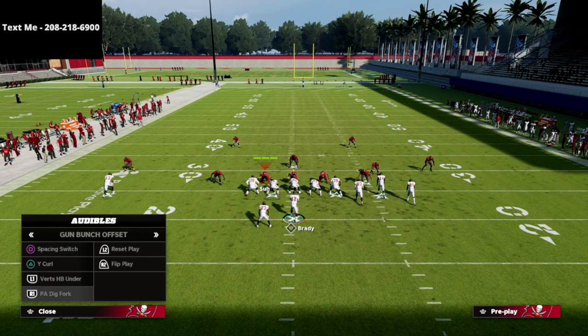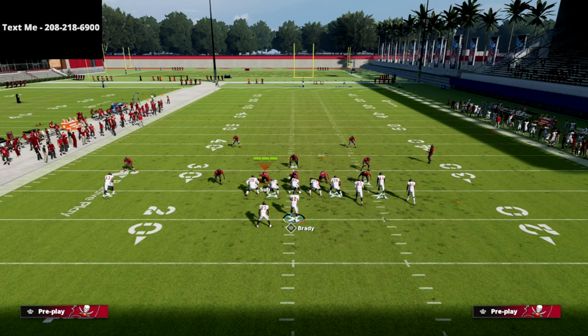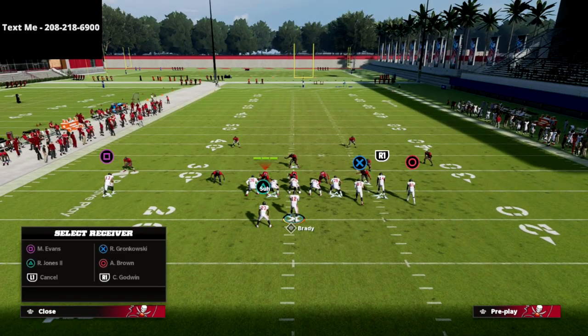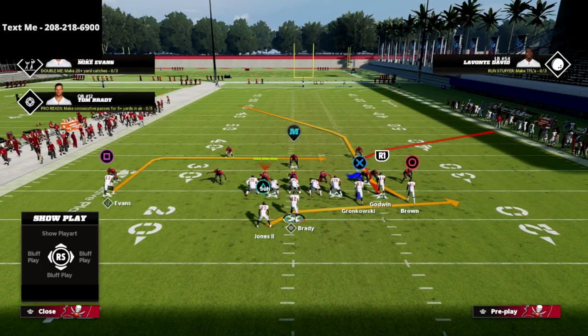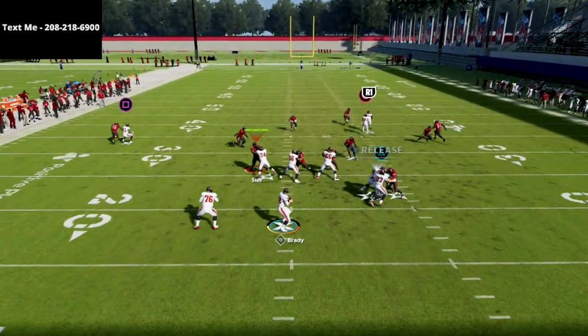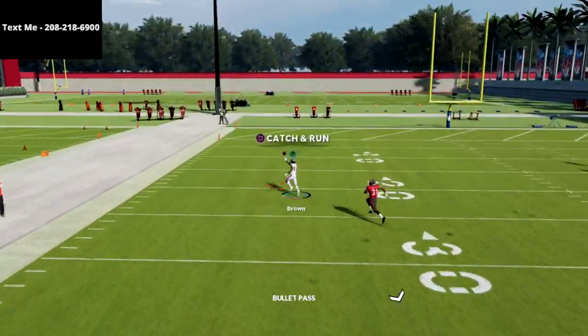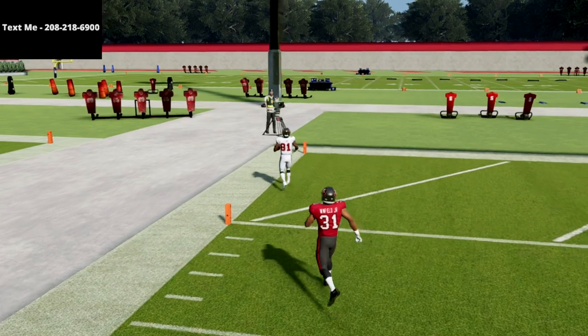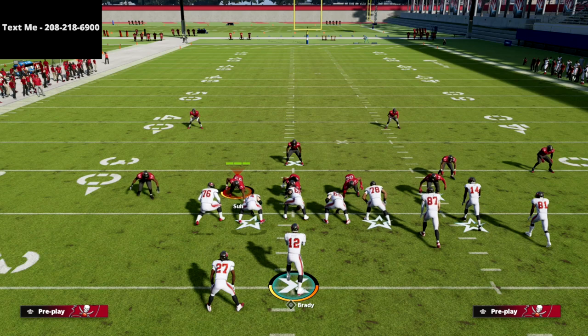Let's go over match coverage first — Cover 4 Quarters. The adjustment is really simple. We want to be able to quick-snap, so all we're going to do is put the R1 receiver on a streak and put the tight end on a delay fade. That's it. What you'll see is the circle receiver will cook max match coverage over the top for a one-play score every single time — really simple, really easy, and really effective.